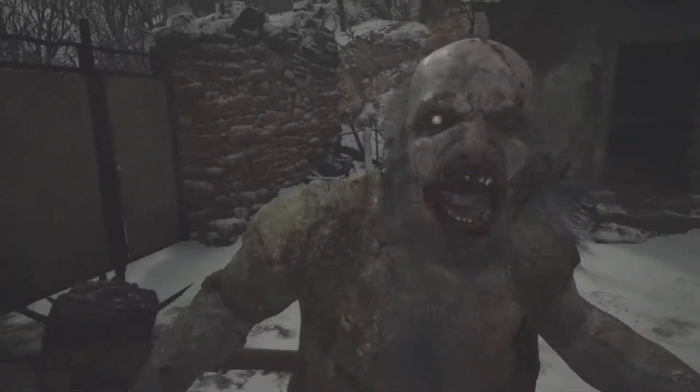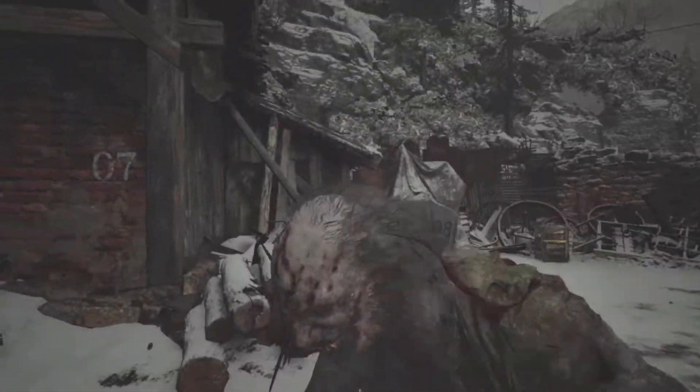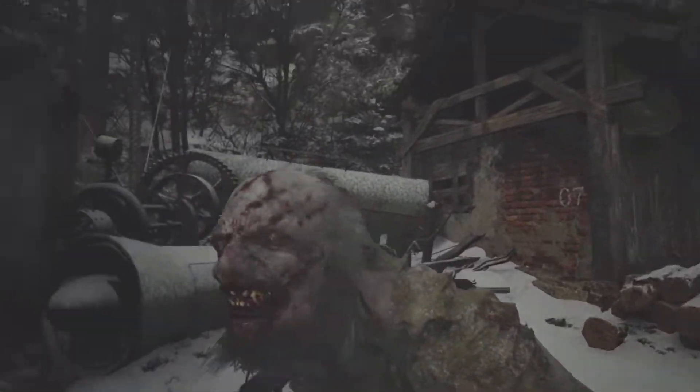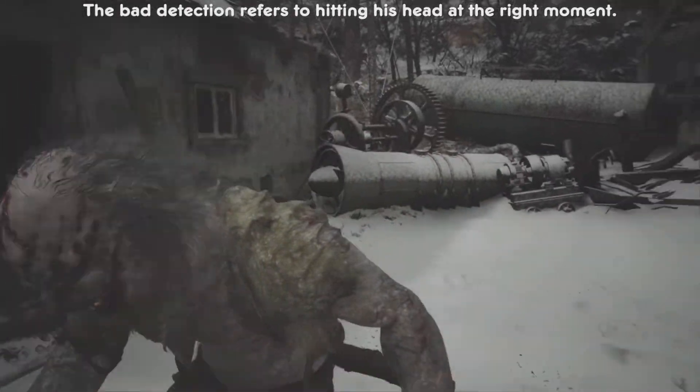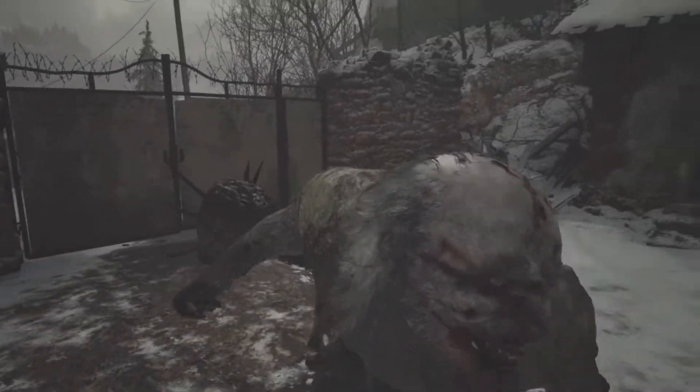Furthermore, you have the ability to get grabbed by that attack, and then you can press L1 during the animation to push the Lycan back, and Ethan will just kick him away. But again, it's pointless, because there are so many Lycans and the detection on that move is not very good. That's some Resident Evil 2 Remake inconsistencies right there.